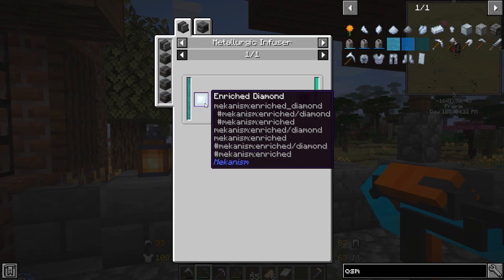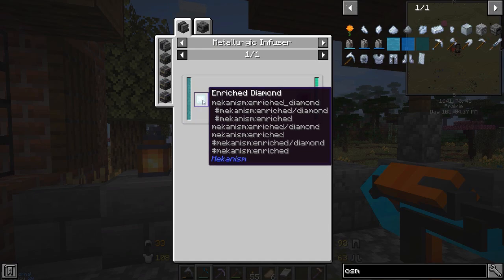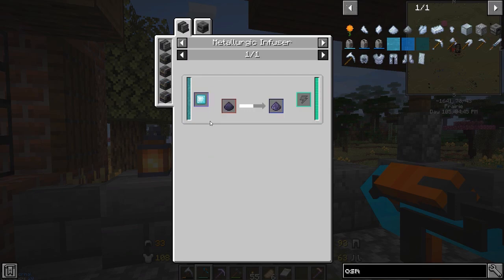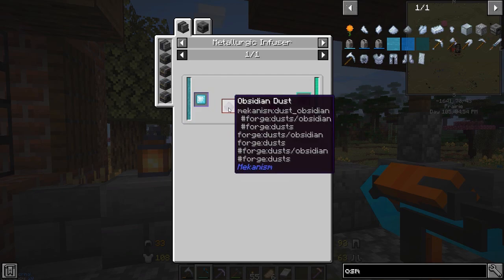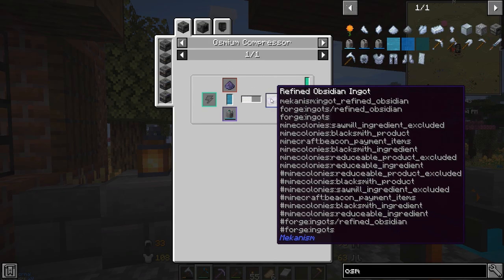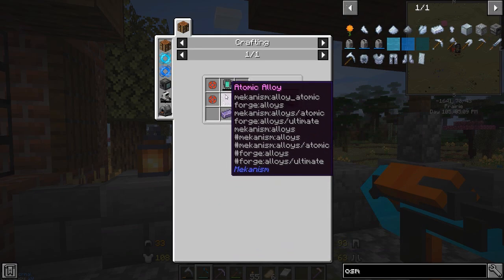We need diamond dust — or diamond — and I used enriched diamond in this case to make it a little more efficient. Tossing a diamond into the enrichment chamber, which we also made in a previous episode, gives you more uses. With some obsidian dust also put through the enrichment chamber, it crushes down into obsidian dust, giving us the refined obsidian we need. Then using that inside the osmium compressor gives us the refined obsidian ingot.